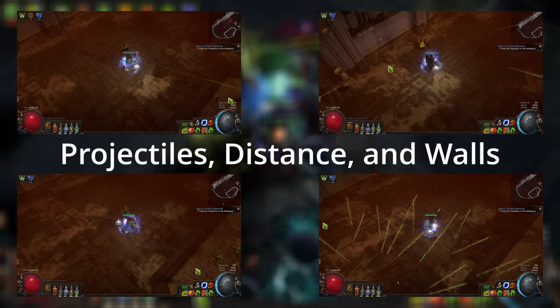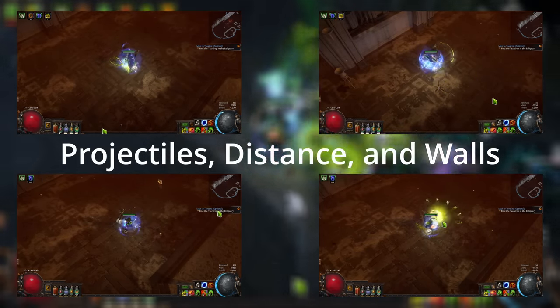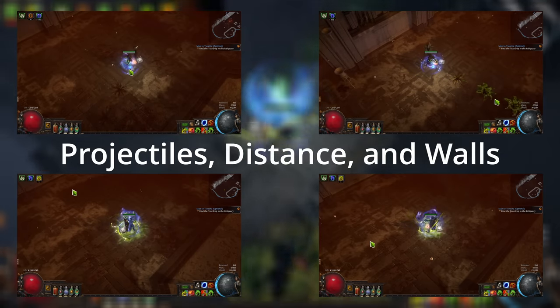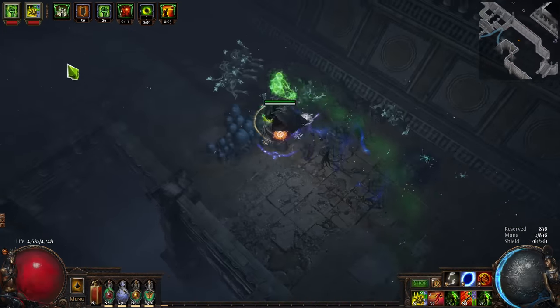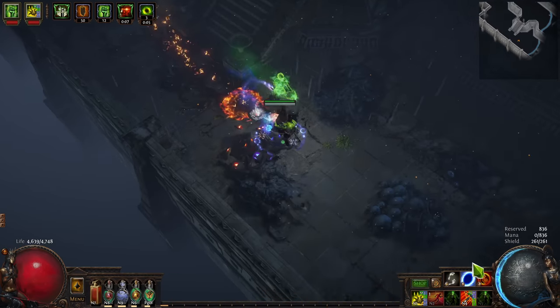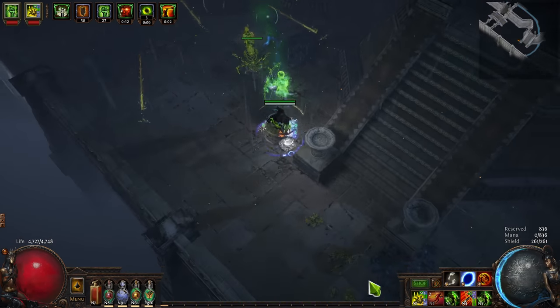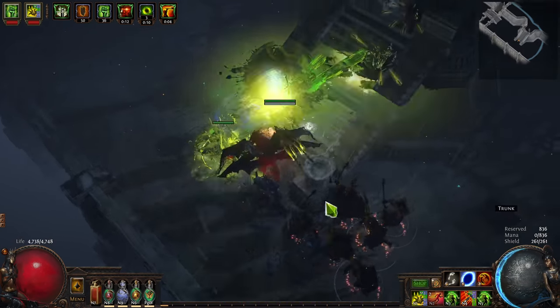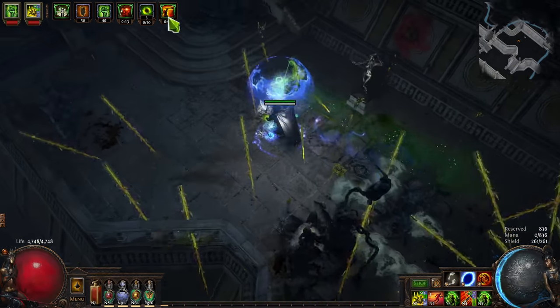I think Scourge Arrow was largely envisioned as a self-attack skill, which made sense for a very long time. Sure, you could use Mirage Archer, but it was much more of a clear tool with a little bit of single target augment, and you'd only really need it on boss fights like Shaper, which take place in an arena far away from walls. You can still do it, and Mirage Archer is still great for clear. But if you're using Scourge Arrow Ballista, you do want to be careful of placement, because Scourge Arrow is a highly positional skill.